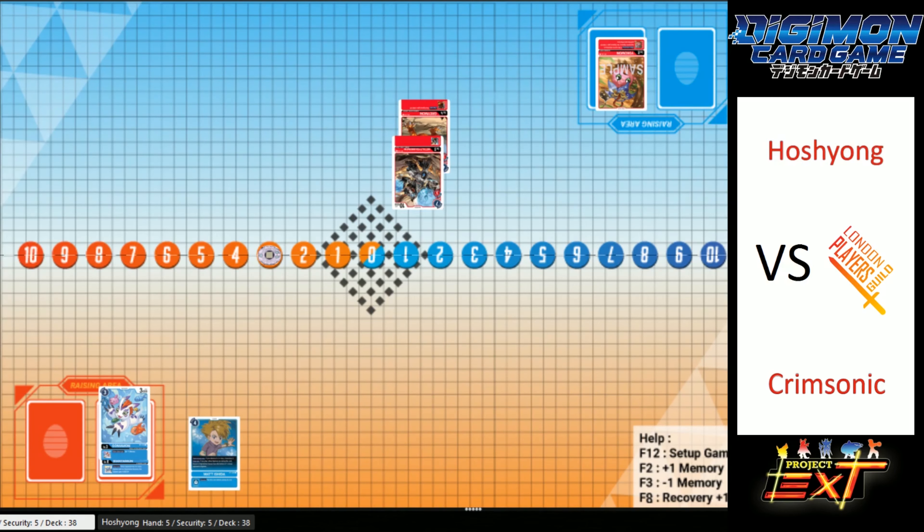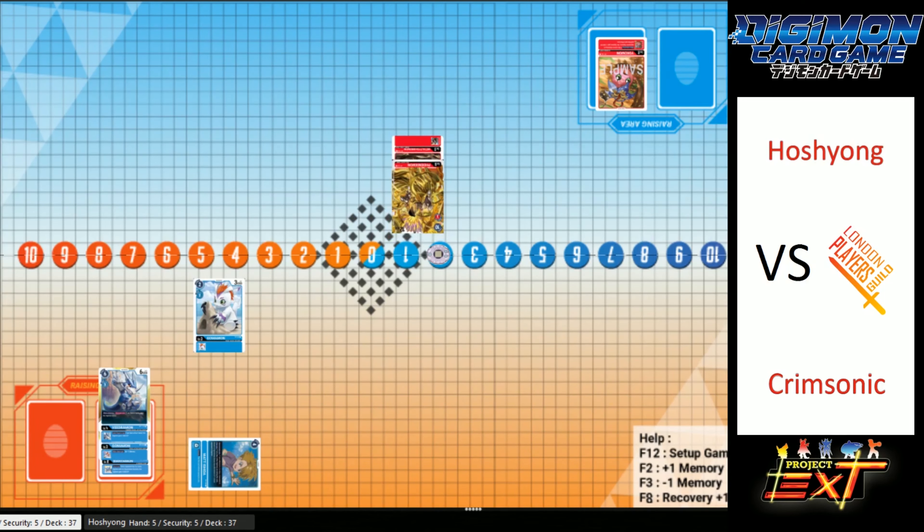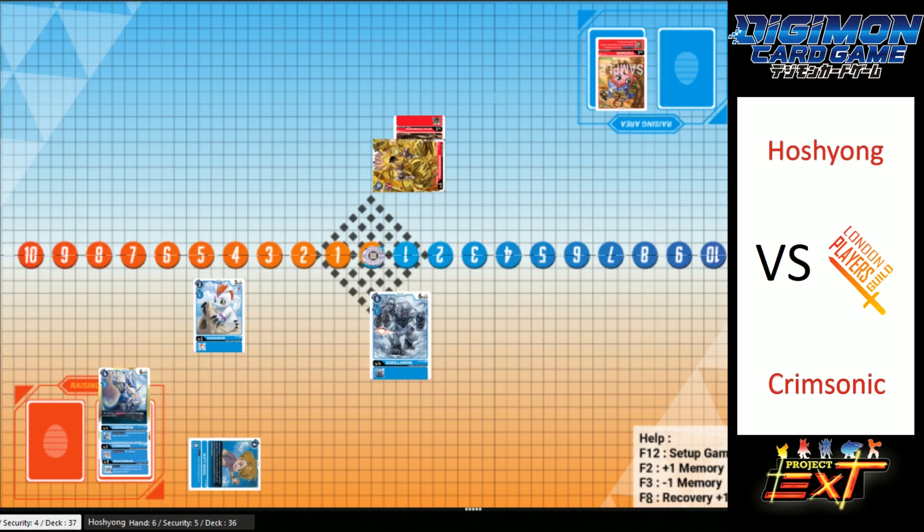So we've got Crimsonic versus Hoshion. Crimsonic is on blue, which seems to be one of his favorite colors, and Hoshion is on red. We've got a Gomamon coming down — Sandcastle Gomamon, aka the best Gomamon in the game. We've got a VDramon on Secret already in the nursing area, which is fantastic. We've seen Hoshion playing PhoenixMon on top of MetalTyrannomon — one of my favorite-looking cards in the game. PhoenixMon is going into security.